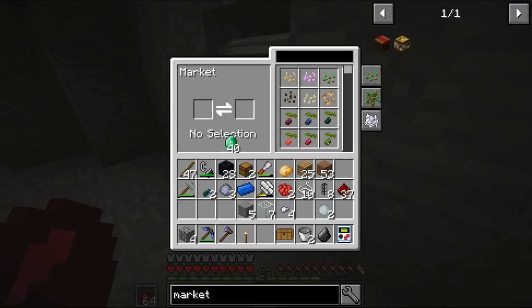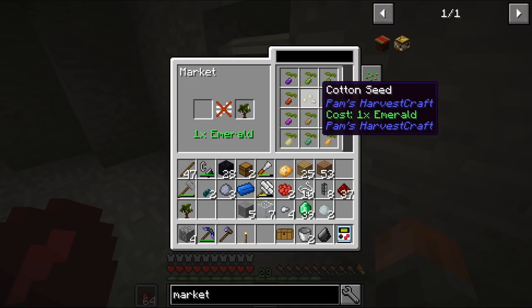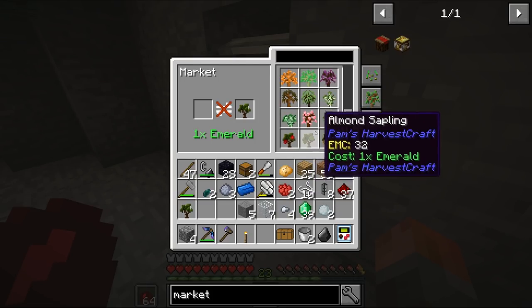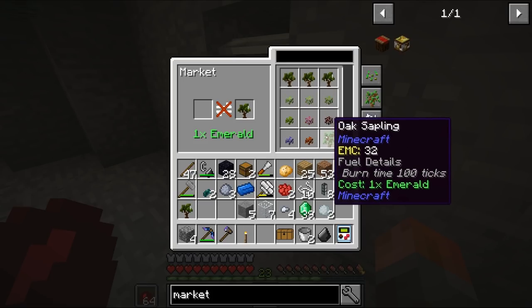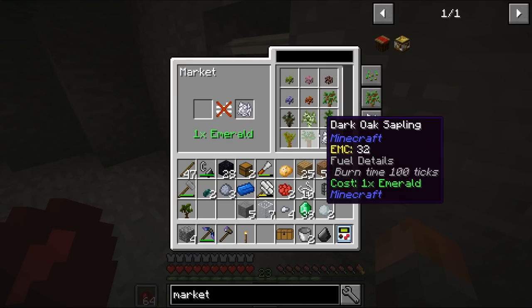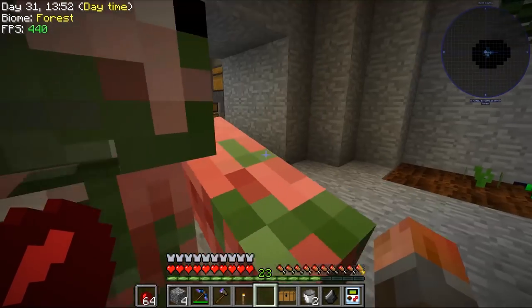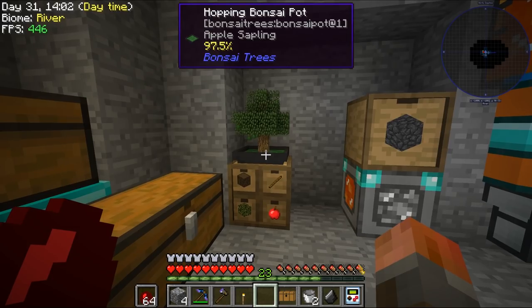Maybe we should look for other things we can trade here. We're going to get to Pam's Harvest Craft - that's all the various crops. Cotton seeds - various different woods - and we can of course grow all of them with the bonsais. Is there anything in here that we really actually want? Some of the bushes are sometimes useful but we don't need them just yet. We can get bone meal, but we've already got bone meal. We can get seeds from sifting dirt anyway.